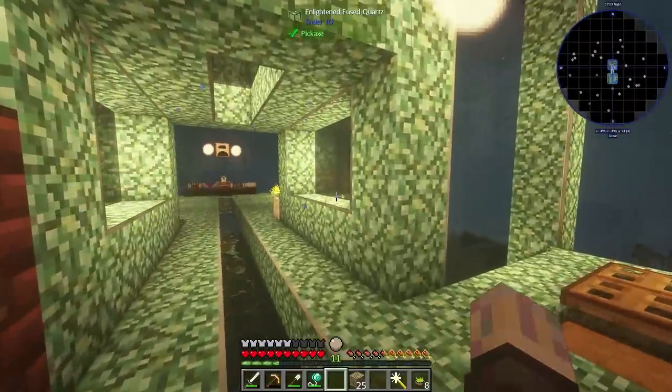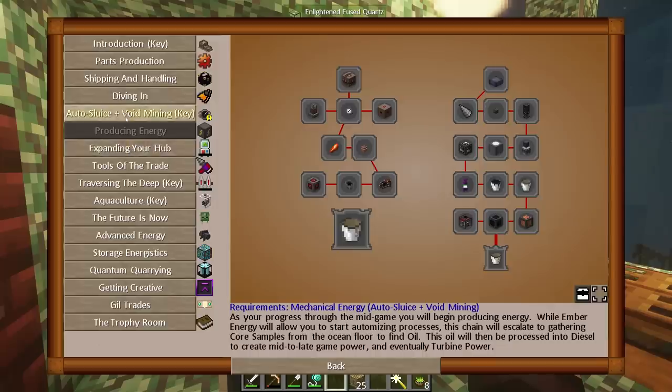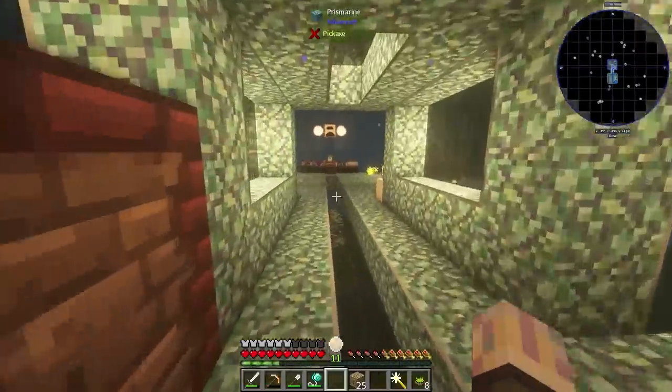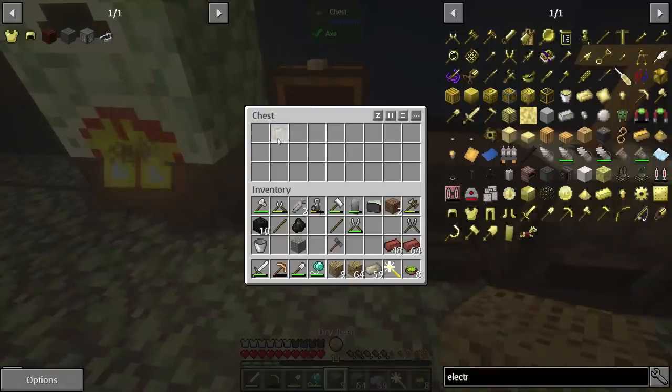They'll be able to make this armor here. I'm trying to remember which quest line had that — I think it was on the one for our wetsuit, so that would be diving in. It tells you here: certain metals conduct heat better than others. Although you can install cooling gel on your armor, environments such as the nether will quickly heat you to dangerous levels. However, electrum armor offers superb cooling capabilities. So basically this is going to be cooler armor for the nether. That is why I'm trying to get that done — I just want to kind of have it all ready and good to go.